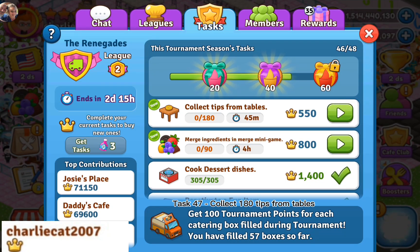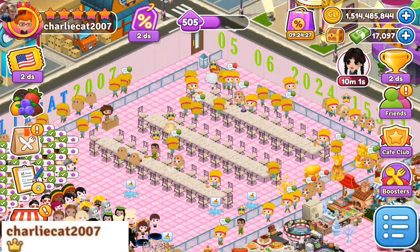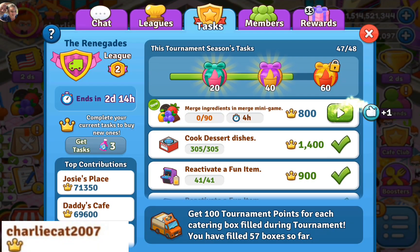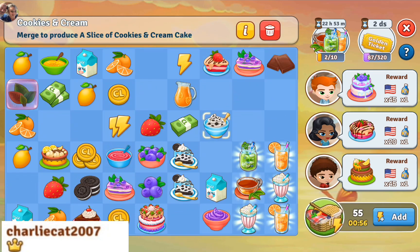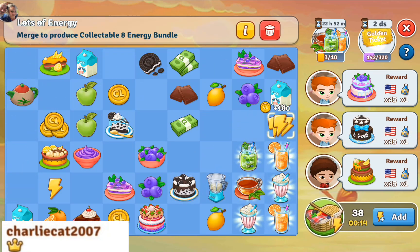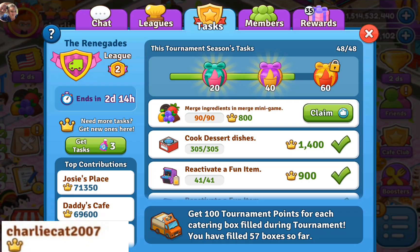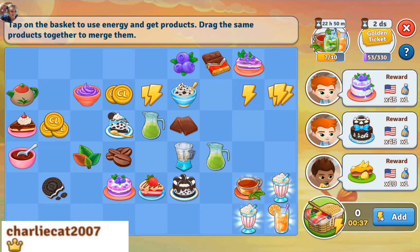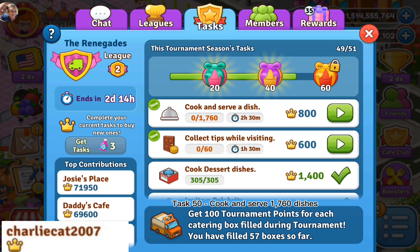Task 46: reactivate 41 fun items. Task 47: collect 180 tips from tables. Task 48: merge 90 ingredients in merge mini game. Task 49: collect 6 drinks in merge mini game. Task 50: cook and serve 1,760 dishes.